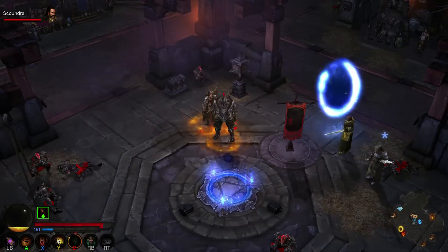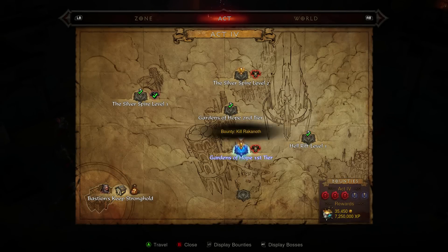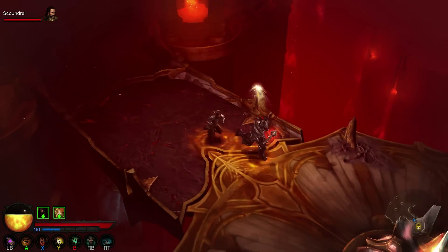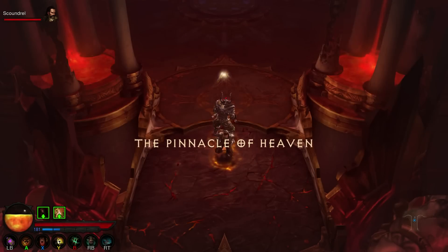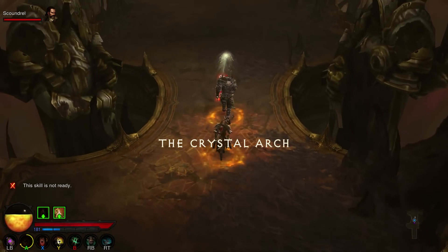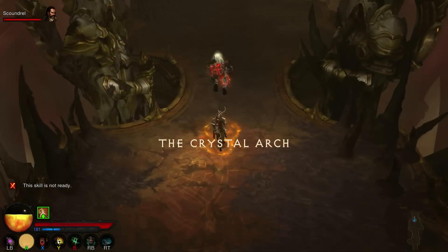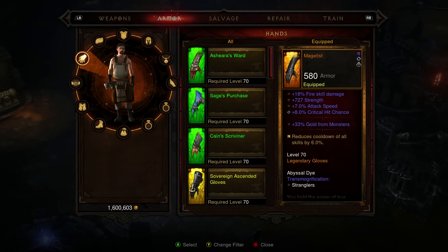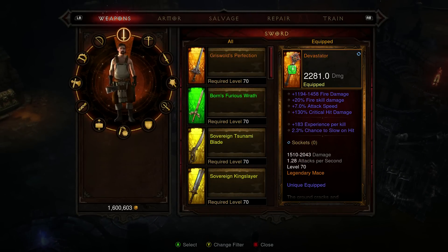The second boss who drops the Plans is Diablo. To get to him with Adventure Mode unlocked, select a Waypoint and go to Silver Spire Level 2. Next, look for the Pinnacle of Heaven. After that, you will find Diablo and a chance for him to drop the Staff of Herding Plans. Once you have the Plans, go into your Inventory and select your Blacksmith so he can learn them. Now that you have all four parts and the Plans and your Blacksmith knows them, go to your Blacksmith and create the Staff of Herding.